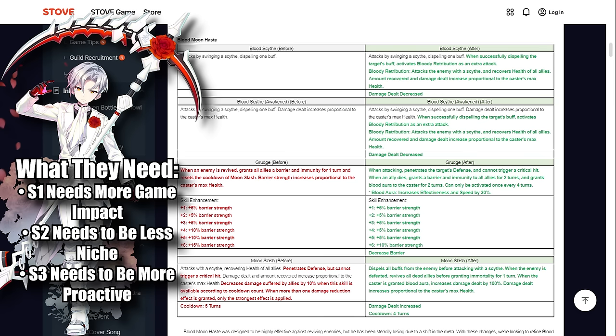The S1 has been completely reworked. It now has a 100% chance to strip one buff from the target, and when a buff is successfully dispelled it activates Bloody Retribution as an extra attack — dealing damage and recovering health for all allies, with both the amount recovered and damage dealt increasing proportional to the caster's max HP. He's now a proactive healer who wants to get in and scrap.